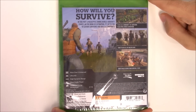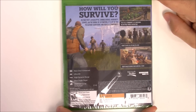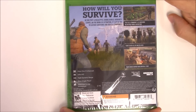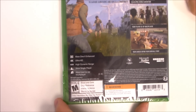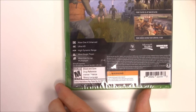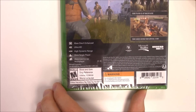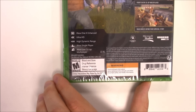It says: 'How will you survive in this post-apocalyptic zombie world? Humanity stands on the brink of extinction. It's up to you to gather survivors and build a community. Play as a community of survivors in an open-world adventure. Four-player co-op multiplayer. Your choices define your survival story.' Down at the play modes: Xbox One X enhanced, 4K Ultra HD, HDR high dynamic range, Xbox single-player, Xbox Live co-op multiplayer 2 to 4 players, and 30 gigabytes of storage required. The game is rated M due to blood and gore, drug reference, intense violence, and strong language.